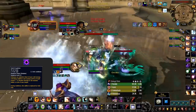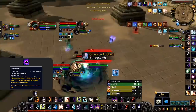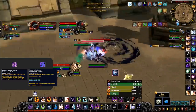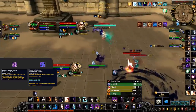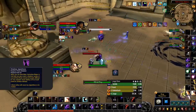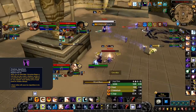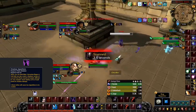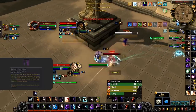Void Form has also been reworked. No longer is it something you constantly cycle — it now has a 1.5-minute cooldown and lasts for a static 15 seconds. Mastery has been renamed Shadow Weaving and now buffs your damage to the target for each DoT you have up. When in Void Form, targets gain the effect regardless of how many DoTs you have up. Auspicious Spirits has also been changed — instead of Shadow Word: Pain crits, when you cast Devouring Plague, Mind Blast, or Void Bolt on a target, you'll spawn an apparition for every target affected by Vampiric Touch.